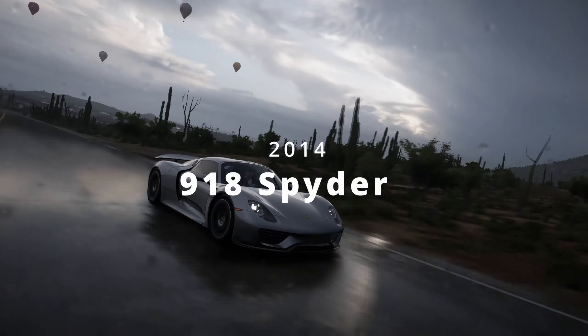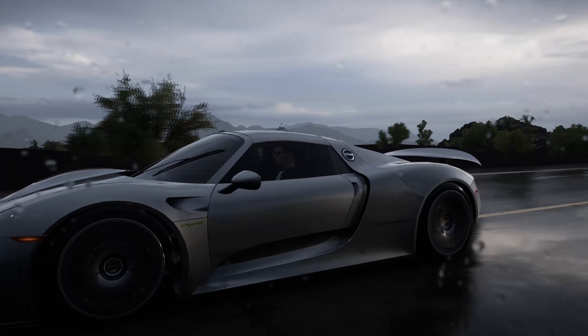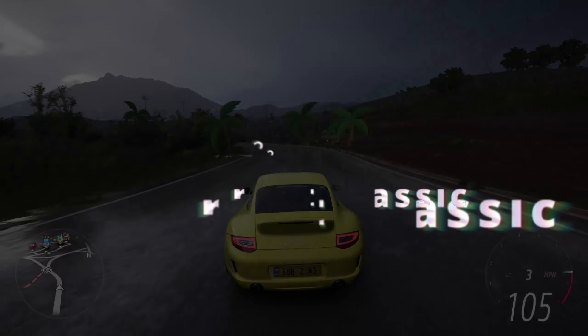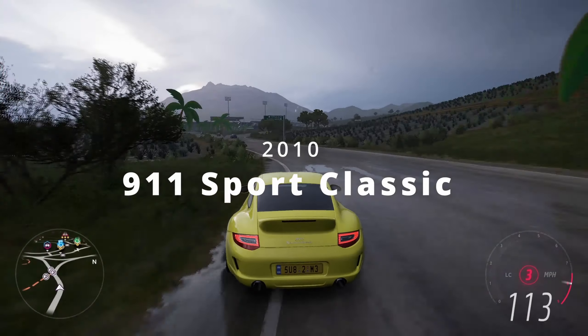The 918 Spyder is the fastest Porsche in Forza Horizon 5. This hybrid hypercar with its V8 engine is a beast on the road and the track. With incredible acceleration, handling, and braking, it's one of the most advanced and expensive cars ever made by the German carmaker.